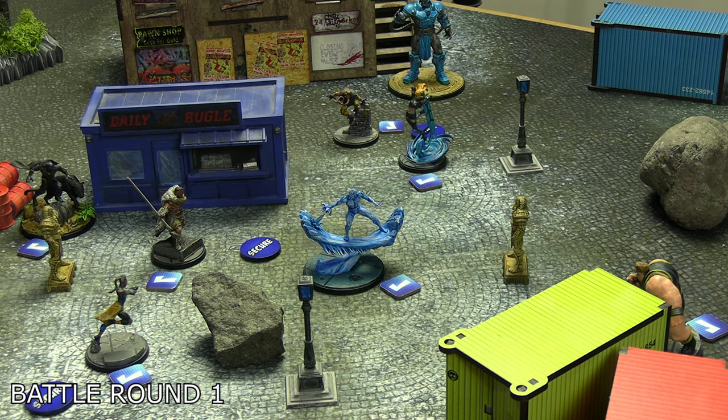End of round four: Wakanda gains nothing. The Servants of the Apocalypse have two of the three power cores for two VP and hold all three gamma shelters for one, one, and two VP — four more points, taking them to nineteen. A ridiculously easy secure victory for the Servants of the Apocalypse.